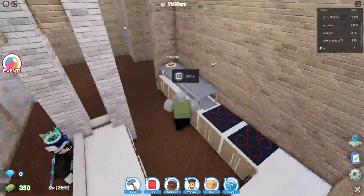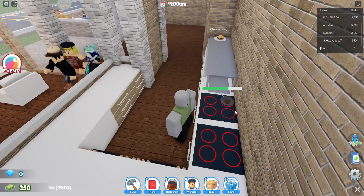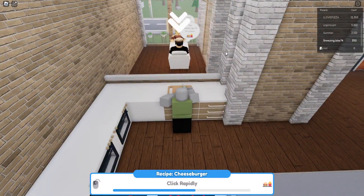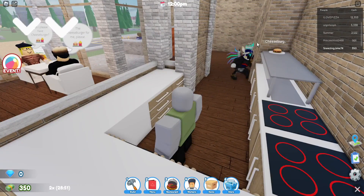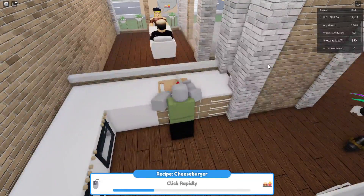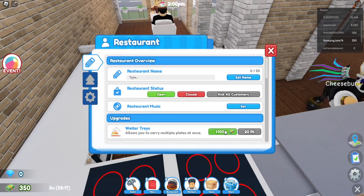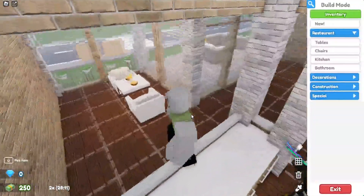I'm clicking at the table. You're the waiter so you gotta get the stuff when they're done because that one's already done. We got two cheeseburgers and they're both ready. For a restaurant you gotta get trays because if you don't have them you can only hold one at a time, and that's just so annoying going back and forth. All right, I just bought trays.